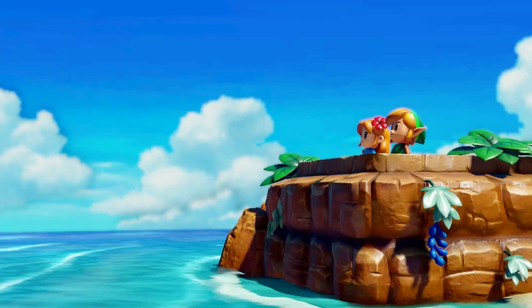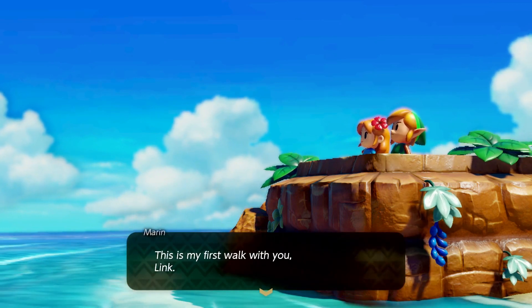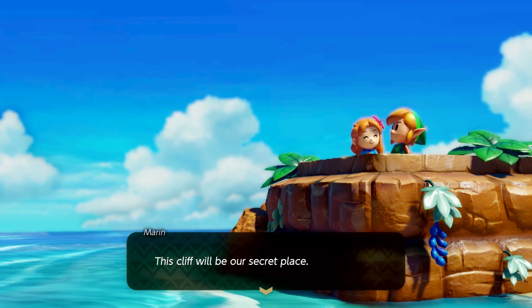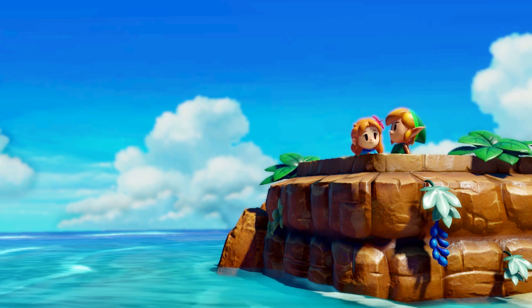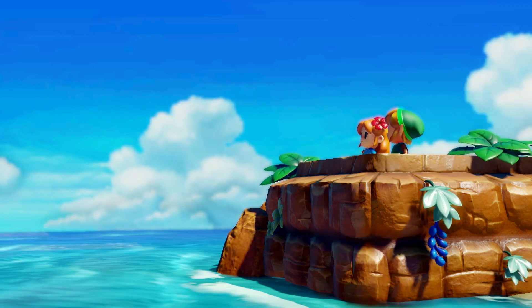We're going to want to bring out this little outcropping over here and get a cute little cutscene. 'This is my first walk with you, Link. This cliff will be our secret place.' Aren't you going to say anything? Not really our style.